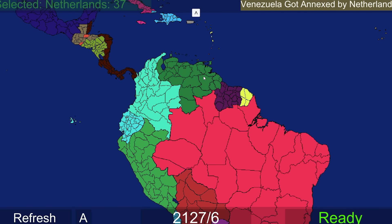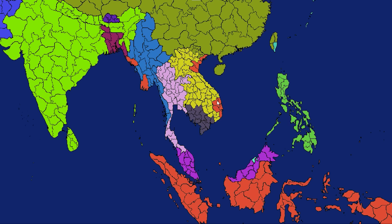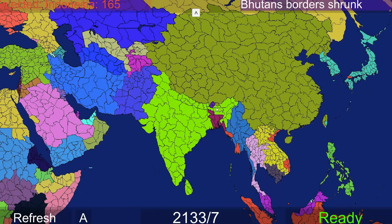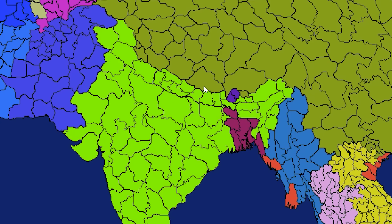Venezuela just got annexed by the Netherlands. We've also lost Vietnam - Laos getting a lot out of this, and Indonesia got some stuff too because they had a colony. Syria is getting annexed by Turkey - Turkey might be doing a little Ottoman thing here. And Bhutan's borders have shrunk. They are still around, unlike Nepal, their other Himalayan neighbor.